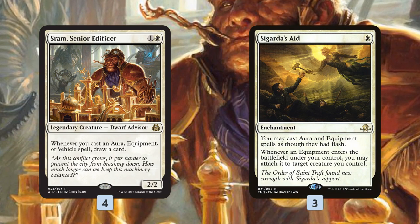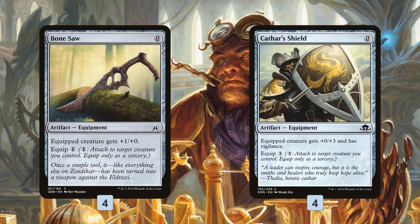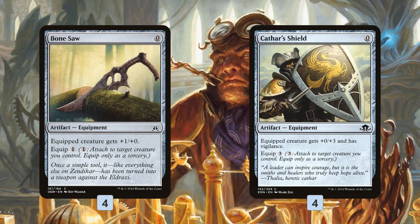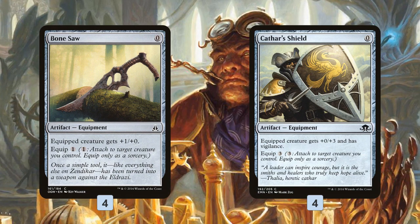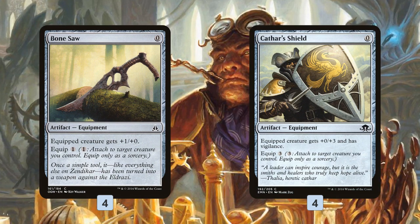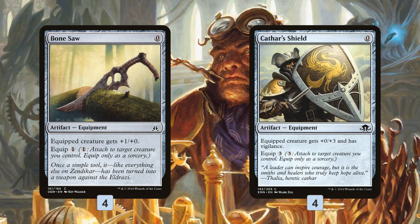That's kind of the basis of the deck: using Sram to generate card advantage. We're fine just playing 2 or 3 equipment, drawing 2 or 3 cards, getting 2 or 3 artifacts on the battlefield — we don't have to go infinite to make Sram good in this deck. And Sigarda's Aid helps us cheat on mana and kind of enables our combo finish. As far as our artifacts — these are the backbone of our deck, our entire plan, our way of winning the game — all of our payoff cards want these artifacts. These artifacts are super great because they do two different things: first, they're equipment, so they boost our creatures and we're actually using them like equipment.